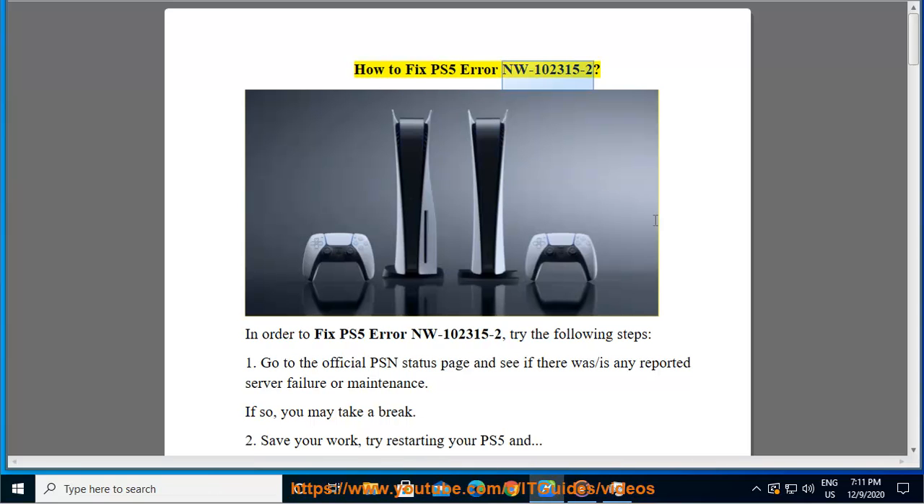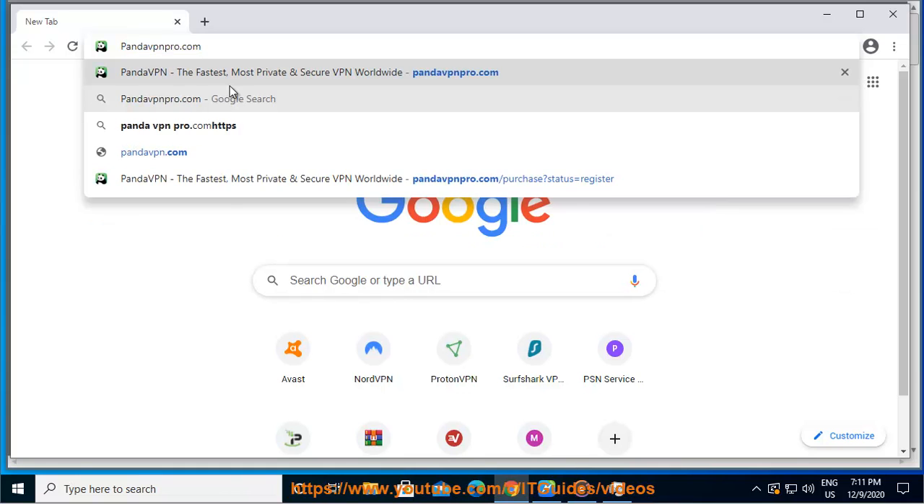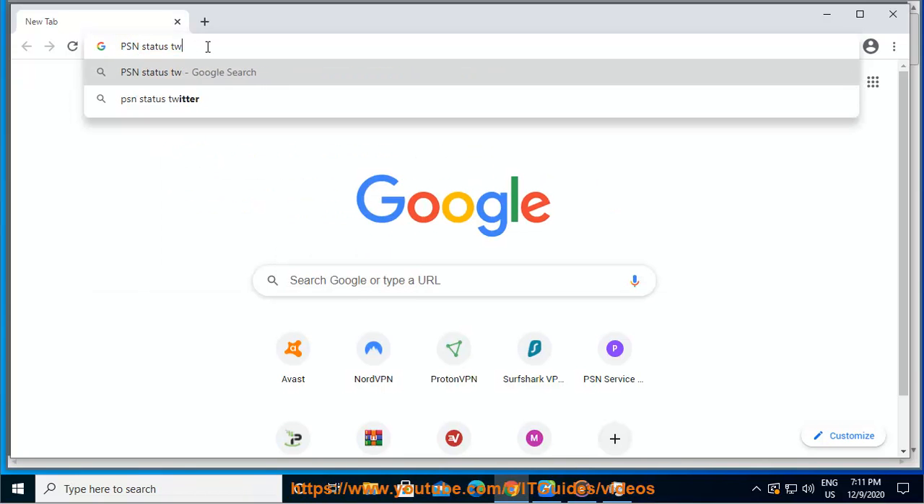How to Fix PS5 Error NW-102315-2. In order to fix PS5 Error NW-102315-2, try the following steps. 1. Go to the official PSN status page and see if there are any reported server failures or maintenance. If so, you may take a break.